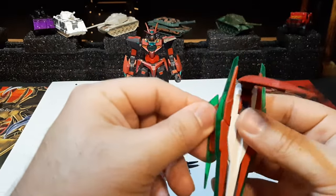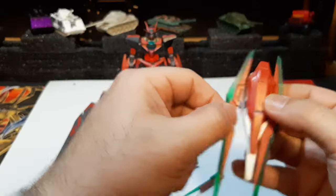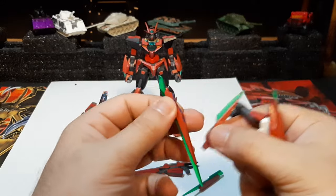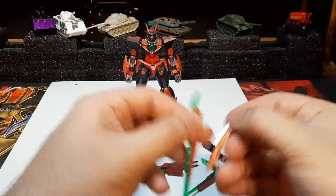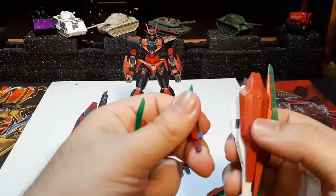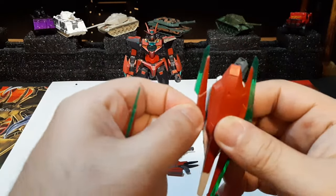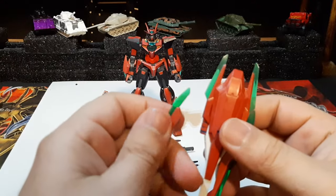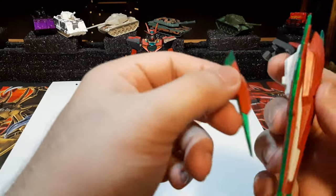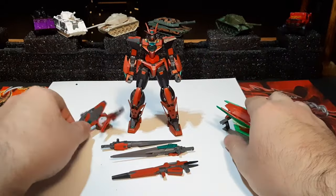Besides that, the GN Shield also comes with six GN blades that dismount no problem. These are basically funnels — if you've been into Gundam or any mech franchise, funnels are drones that help you out in battle. They're really nice and easy to use.